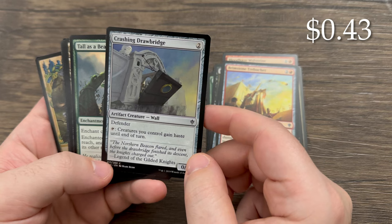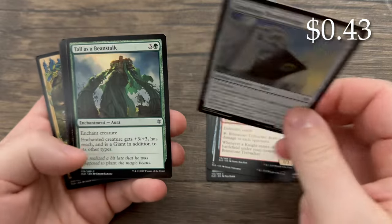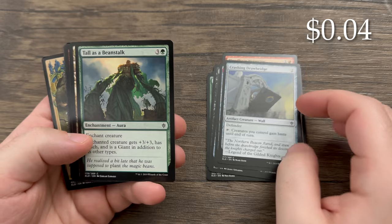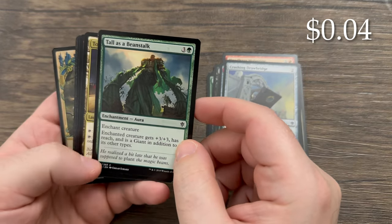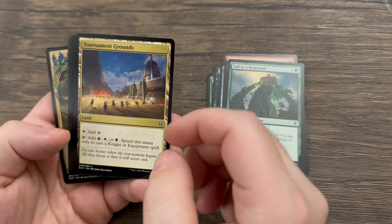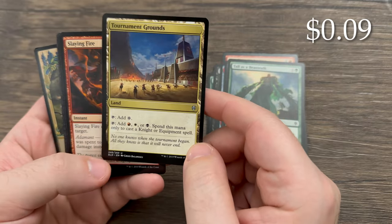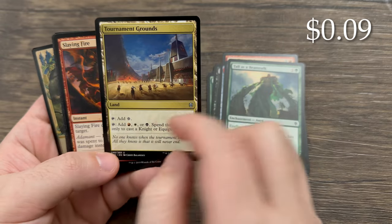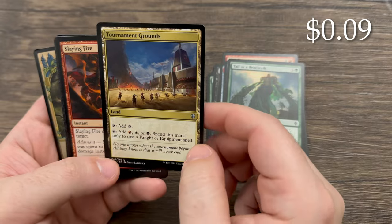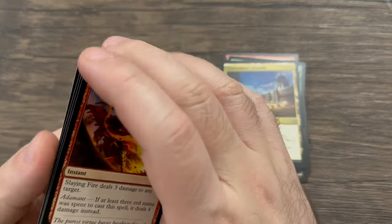Crashing Drawbridge — not bad, gives things haste. All creatures you control get haste. Nice little defender. I have that in Arcadies. Another common. Tall as a Beanstalk — you can give it plus three, plus three and it becomes a giant in addition to its other types. We have Tournament Grounds, a nice untapped uncommon land — colorless, or it can give you red, white, and black mana, but you can only cast knight or equipment spells with it. A nine-cent card.